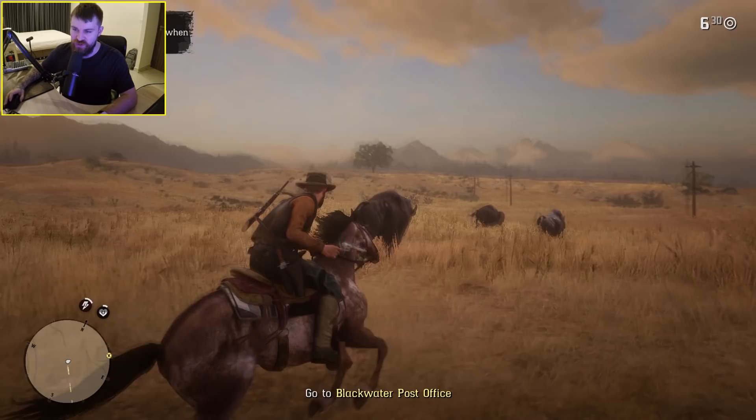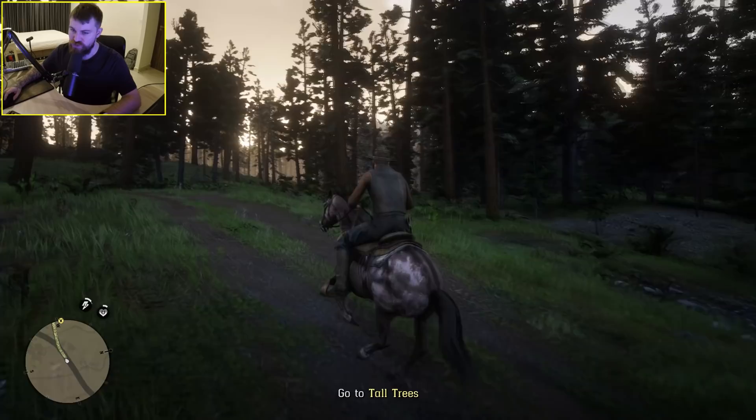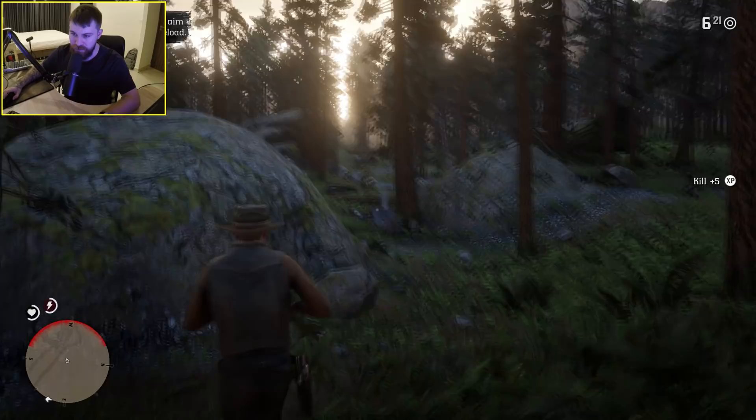We're off to Blackwater Post Office. I've really missed being in the world of Red Dead — it's truly a stunning open world. We're headed to Tall Trees — can the horse make the jump? He can. Good horse.